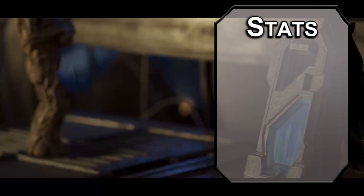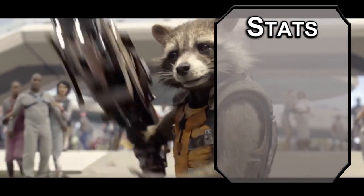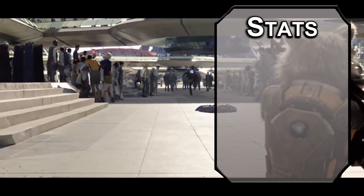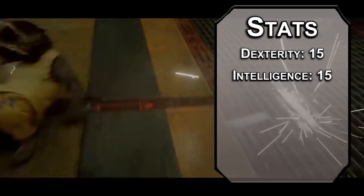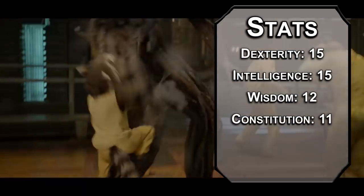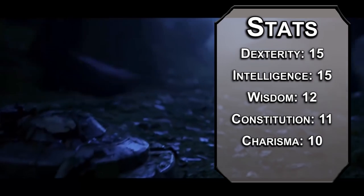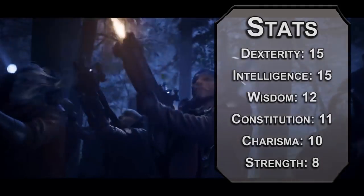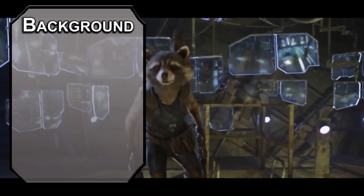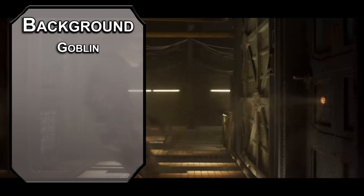For stats, we're mixing it up — not the standard point array, but rather a point buy from the Player's Handbook. Rocket is literally a min-maxed raccoon. Crank Dexterity and Intelligence up to 15. Wisdom up to 12 for perception, Constitution at 11 because that'll get rounded up with a racial bonus, and we'll push Strength down to 8 because you're still just, you know, a rat. The Dungeon Master's Guide recommends using halfling for a mousefolk flavoring. Goblins are like halflings but a little more ill-tempered and nocturnal, so if halflings are mousefolk, then goblins are raccoons.